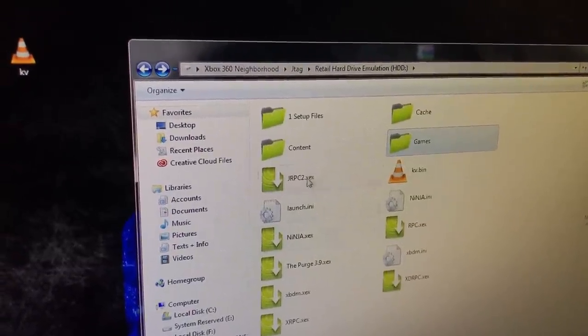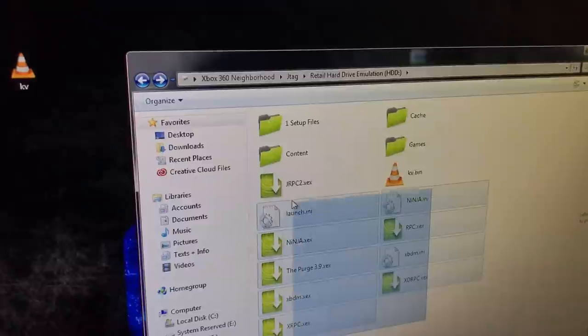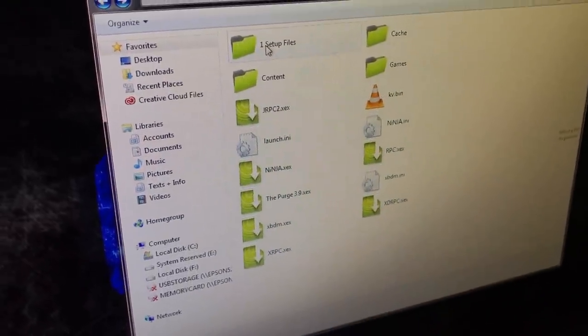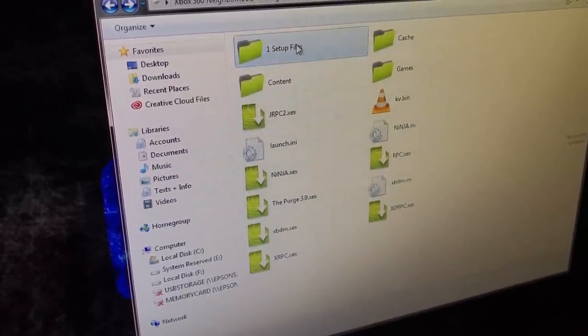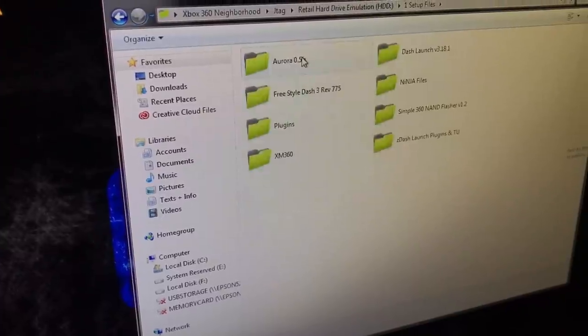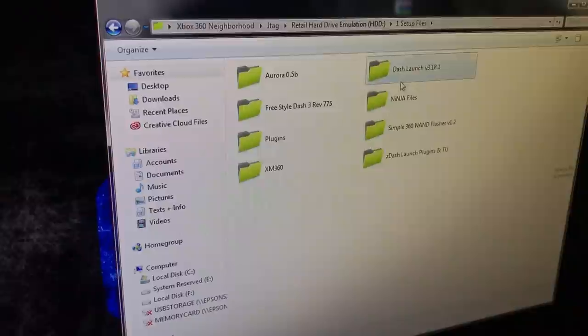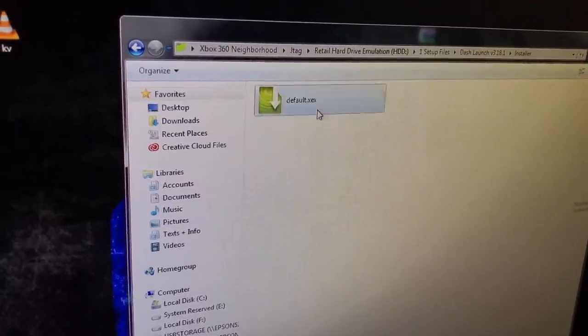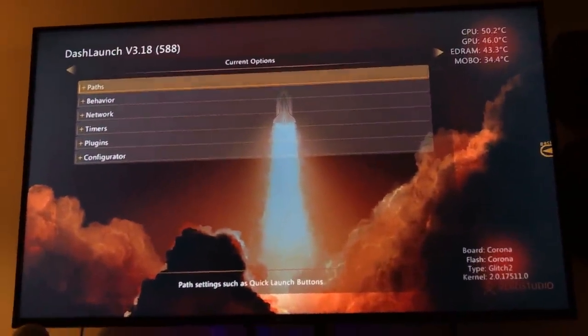So you would basically just click on one of the XEX. If you click on any of these right here though, it's going to freeze your console or fatal crash, so you don't do that. So like, say if we wanted to go to Dash Launch — we could just click on that, click Dash Launch, Installer, and then Default.XEX. And as you can see, it takes us right to Dash Launch. So it works the same way for other things too.